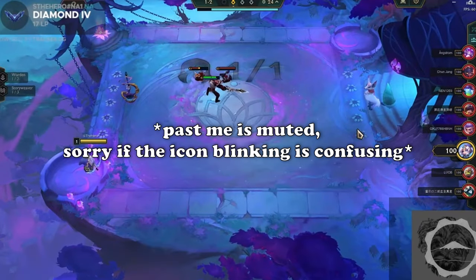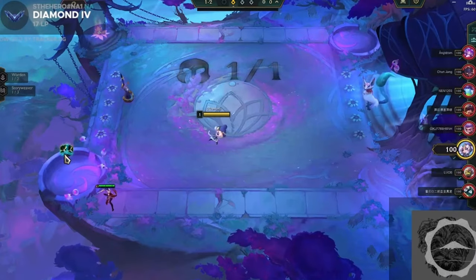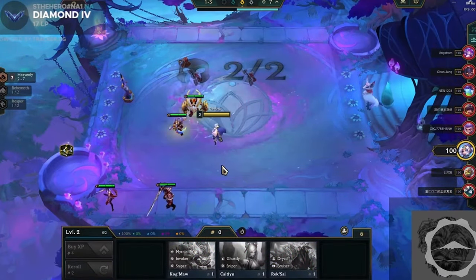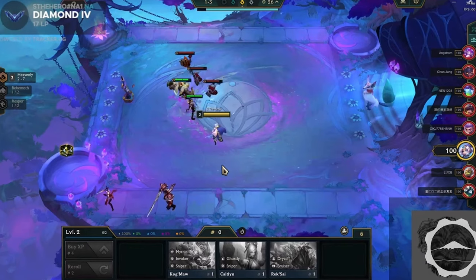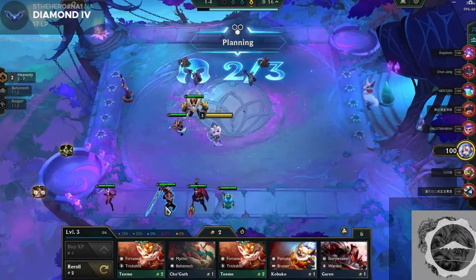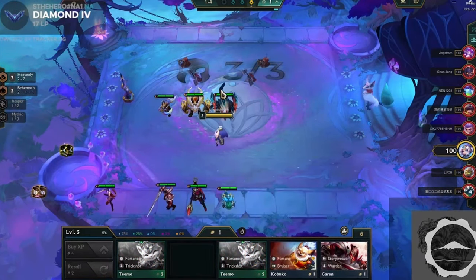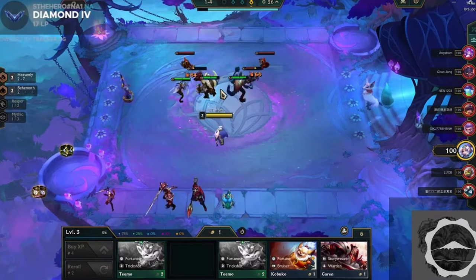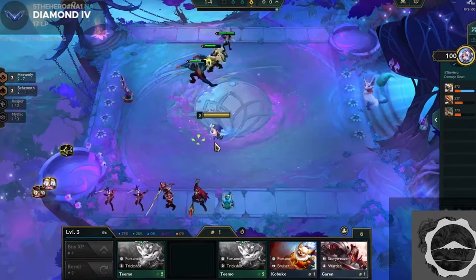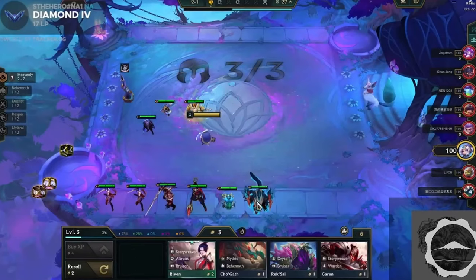Okay so we're in a pretty good game I had running this comp — I was hard forcing this comp to see the worst and best case scenario. Right off the bat two Heavenly units, not bad. I have a decent Storyweaver opening. There's an interesting augment choice here — Heavenly Crown is insane, but I think Tiny But Deadly is probably the best combat augment in this comp.